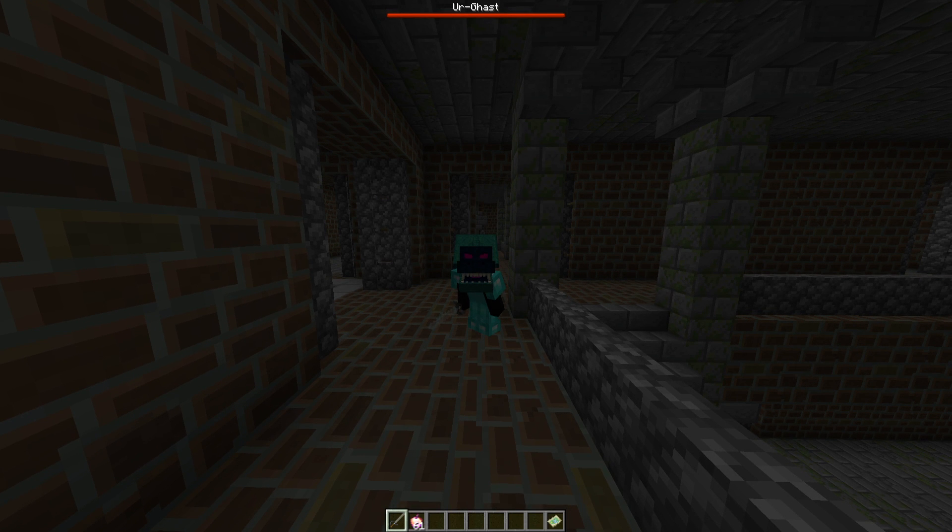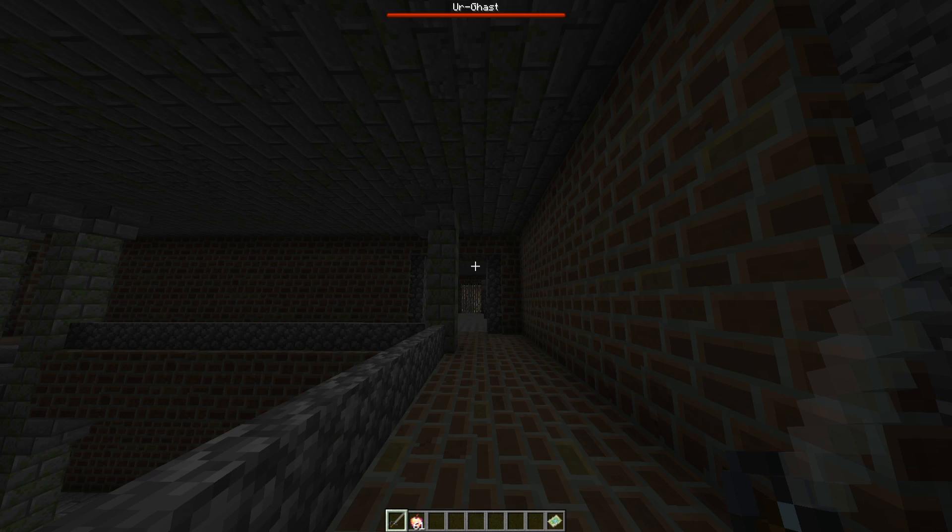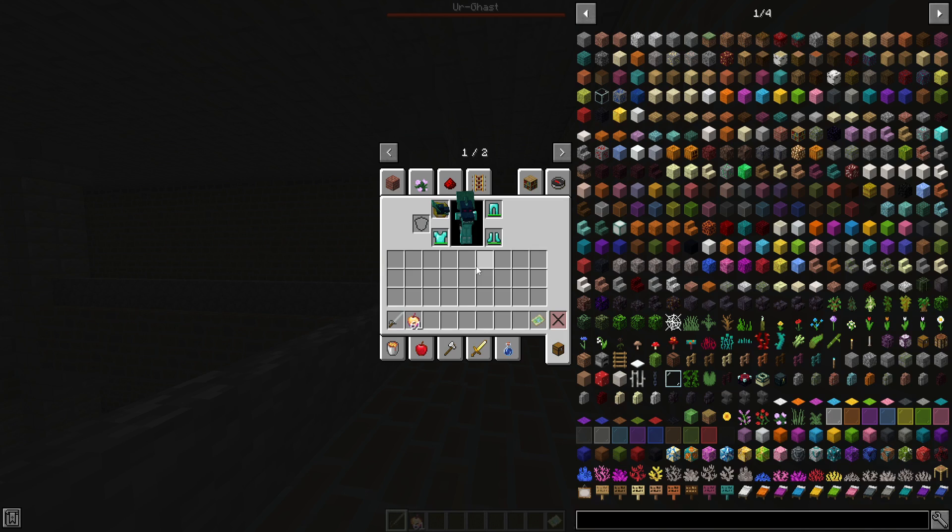Hey guys, welcome to another Minecraft Twilight Forest video here on the channel. If you missed last week's, we explored the Goblin Knight Stronghold, and today we're going to be taking on the Knight Phantom army. The Knight Phantoms reside in the brick-layered room in the Goblin Knight Stronghold. They appear as ghostly pieces of phantom armor with a spooky ghost-like look when attacking. That room is right up ahead.